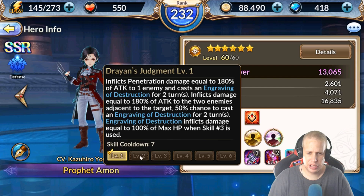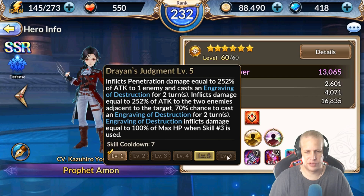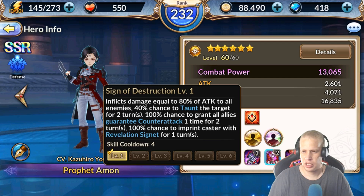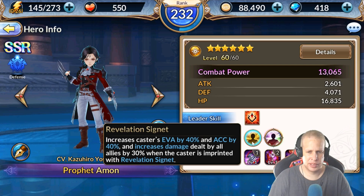Once you skill up his three, the base damage goes up on both hits and the percentage chance to cast Engraving of Destruction on the two adjacent enemies goes up, eventually reaching 80%. Also easy to miss — the skill cooldown actually goes to 6 when maxed, down from 7. If you're running a heavy cooldown reduction team, like with a Cid, you could potentially get it to 4. But note — using skill 3 means you kiss Revelation Signet goodbye unless you get a multi off.